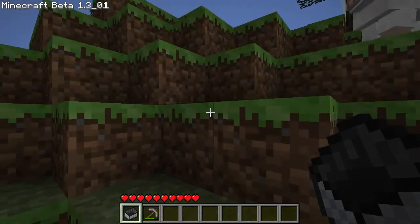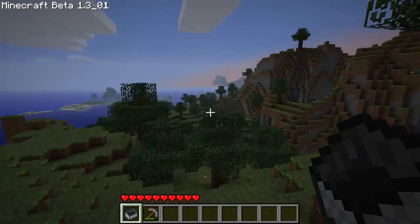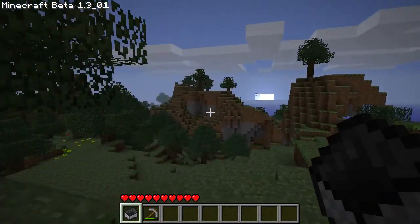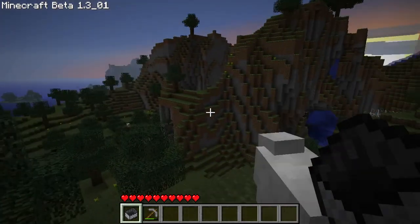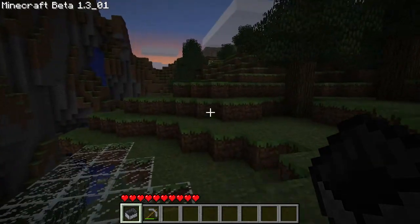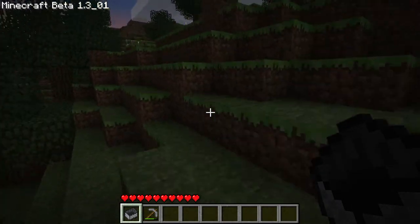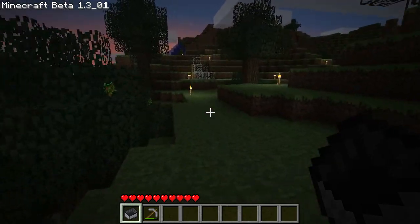Beyond here will be the chunk edge, where I said 'well, this is crap.' Now we've got night time incoming, so I've got it on peaceful mode. That cow just despawned because back in this version even peaceful animals despawned. Wasn't too great, really — couldn't have farms.